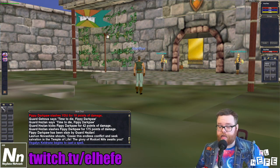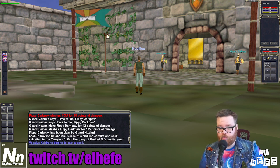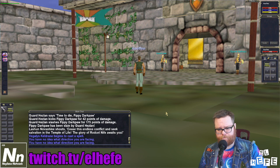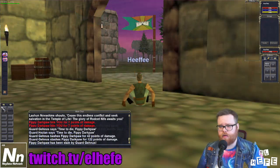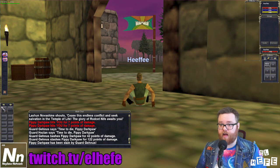Now that we know what it does, how do you train Sense Heading? Conventional wisdom would say that you put it in your hotbar and tap the corresponding button as much as possible. But in my opinion, that can get a little tiresome and sometimes I forget to do it at all. Fortunately, there's a simple solution that uses EverQuest's key binding system to make training Sense Heading — and a variety of other skills — a lot easier.